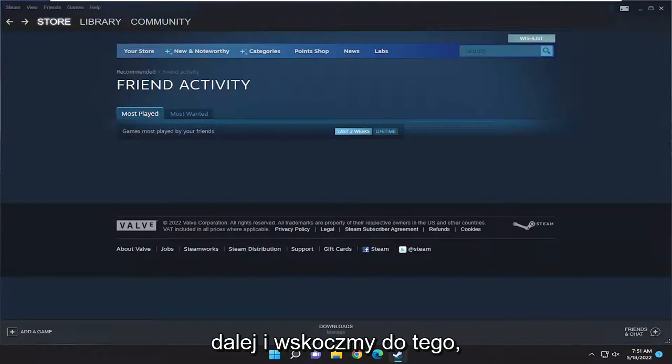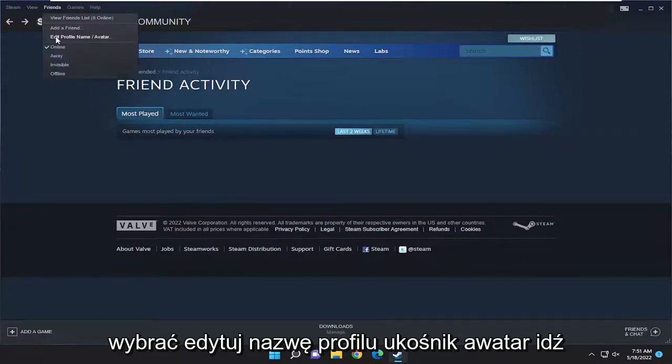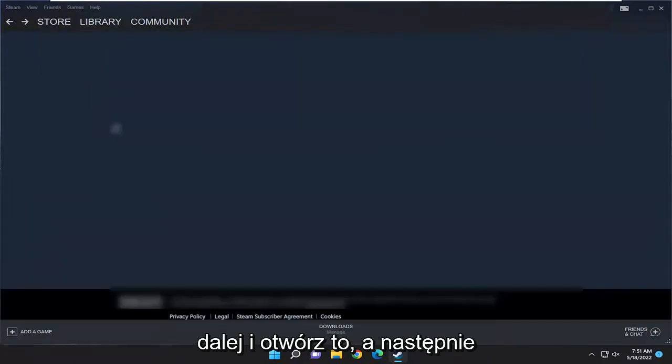And without further ado, let's go ahead and jump right into it. So we're going to start by selecting the Friends tab up at the top. And then you want to select Edit Profile Name slash Avatar. Go ahead and open that up.